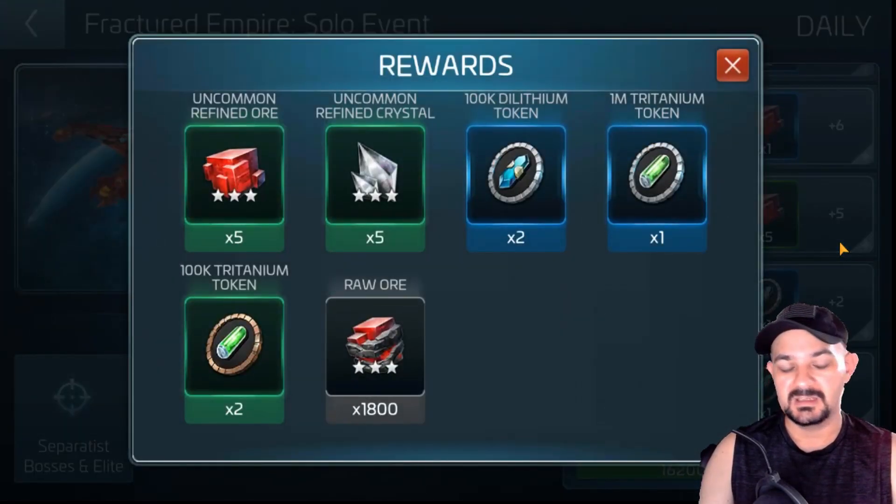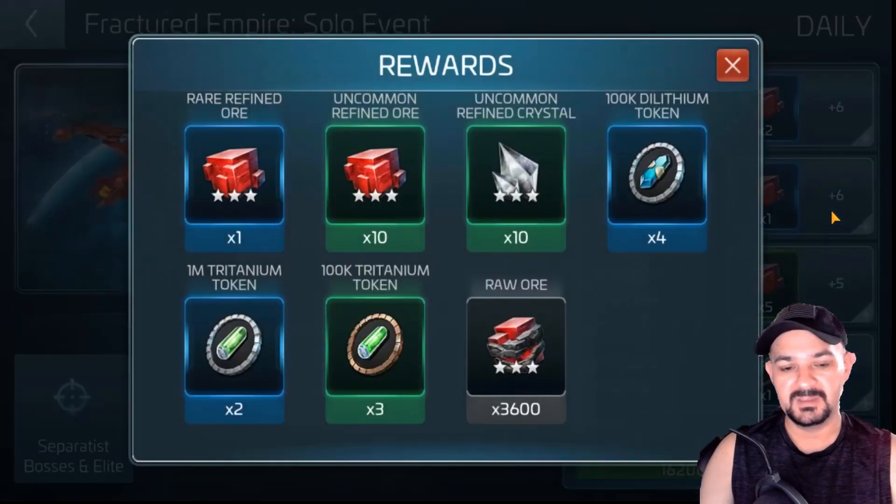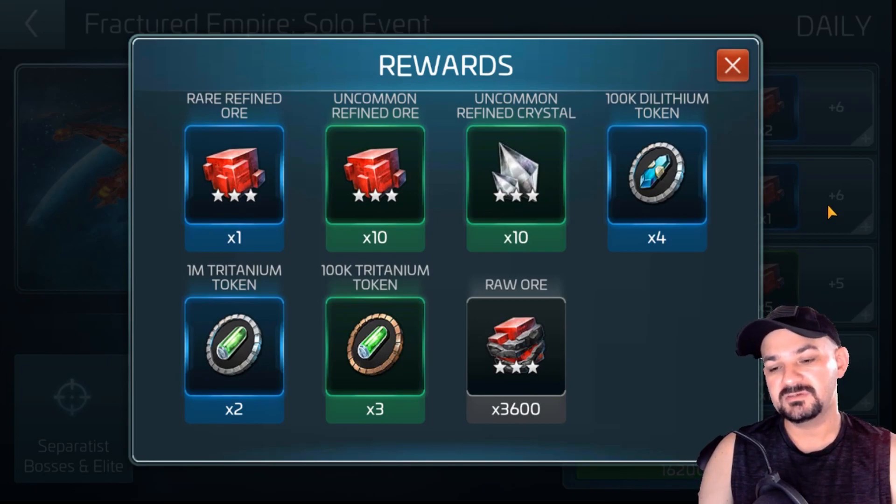My next tier is 5 uncommon crystal ore, 200 dilithium, basically 1.2 million tritanium, and 1800 raw ore. Then when I start seeing rares: I get one rare ore, 10 uncommon crystal and ore, 400 dilithium, about 2.3 million trit, and 3600 raw ore.